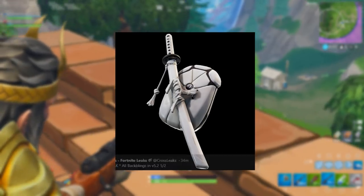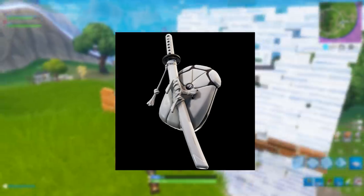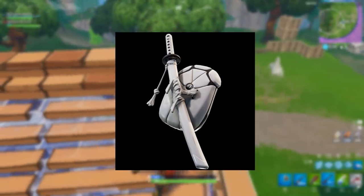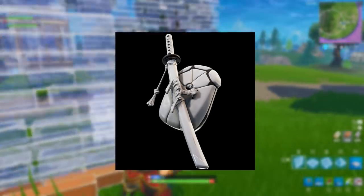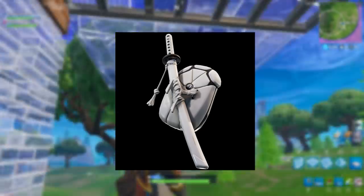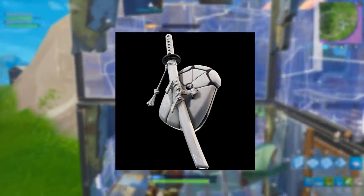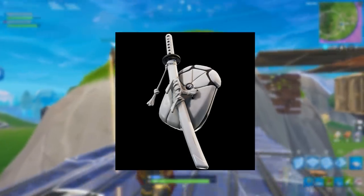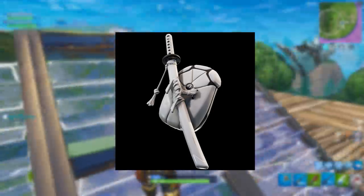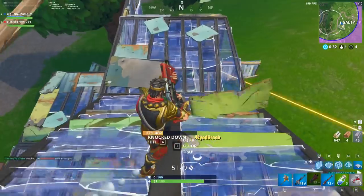This next one is the Ignition back bling — the female variant for the two biker characters we saw earlier. It says 'Start It Up' and it looks pretty badass because it has a katana on the back. You can see the patterns on the handle and a kind of rope or tie hanging down. Really cool back bling.